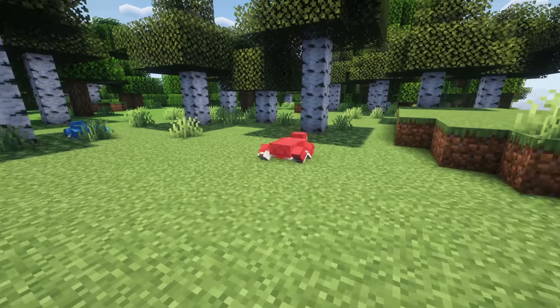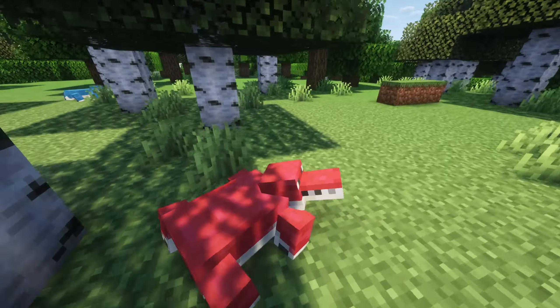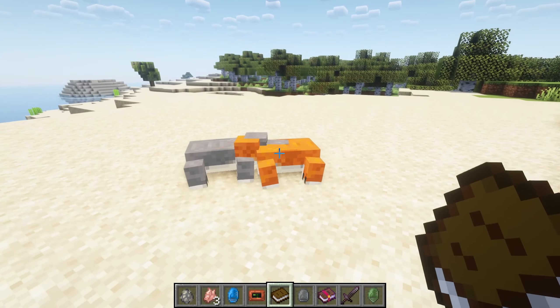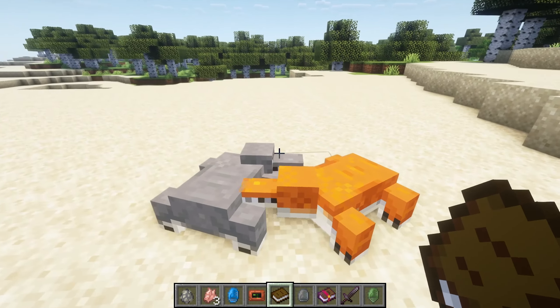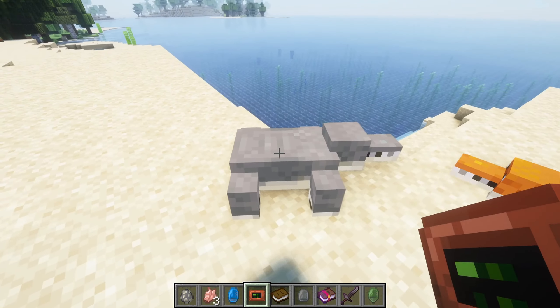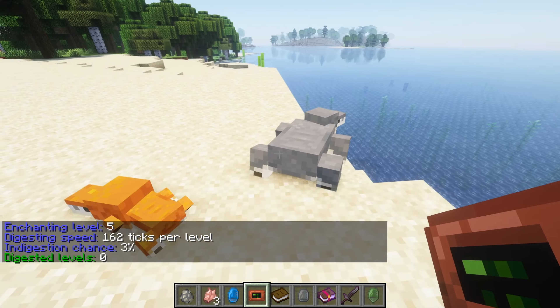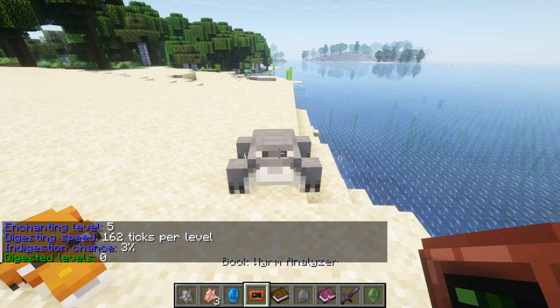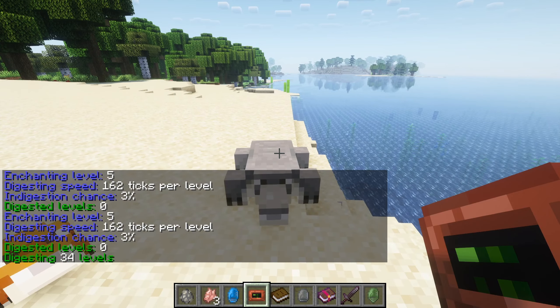Bookworms adds bookworms to your forests — lizards that come in a variety of colors. You can herd them for their meat and colorful scales using plain books to breed them. Most importantly, you can feed them unwanted enchanted books to recycle them into new random enchanted books. Worms come in seven colors, each with a different pool of enchantments they can provide.